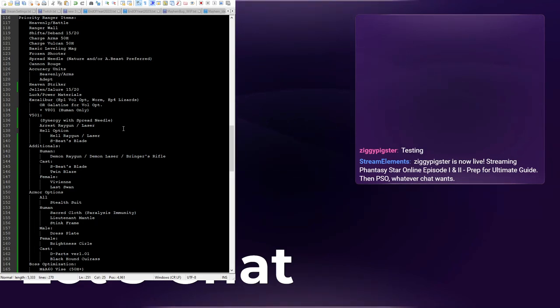Keep in mind this is a work in progress, but first and foremost across pretty much all classes, if you are melee, I think Heavenly Battle is probably the number one easy pickup to get for your character. Things like Ranger Wall are a very cheap, very low level requirement shield that you will use basically all the way until end game, and it potentially does not require any PDs to pick up — you just have to do some mini games.